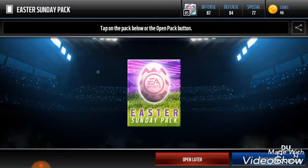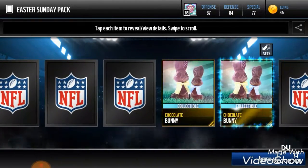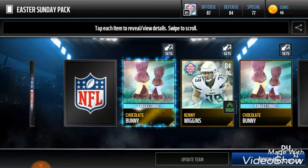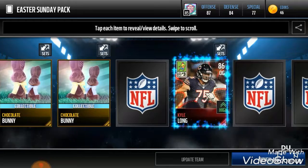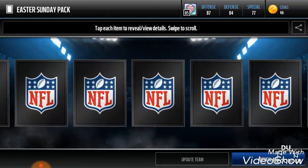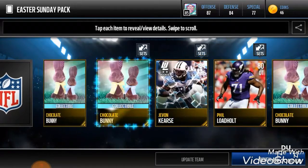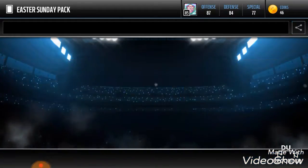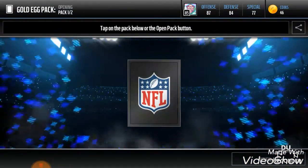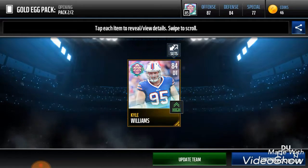Let's go into this Easter Sunday pack. We haven't had the best luck, but maybe we can redeem ourselves here. I'm just going to go through this — we got four bunnies, more bunnies. There's one of our Easter players. We get unsung heroes, and there's our other one. And we still got a lot of gold eggs, an ultimate legend player, and another gold egg. Let's get these gold eggs real quick. Hopefully we can get players out of these. We get a bunny, and we get a player. So that's actually good.